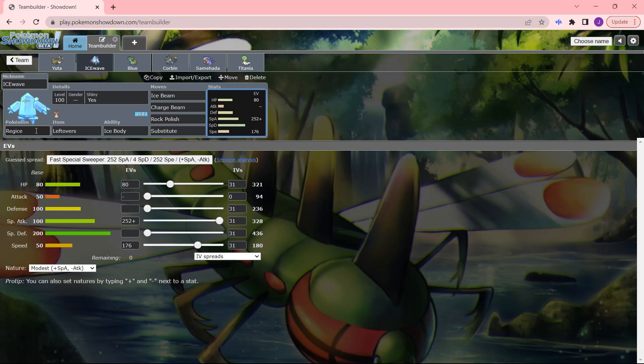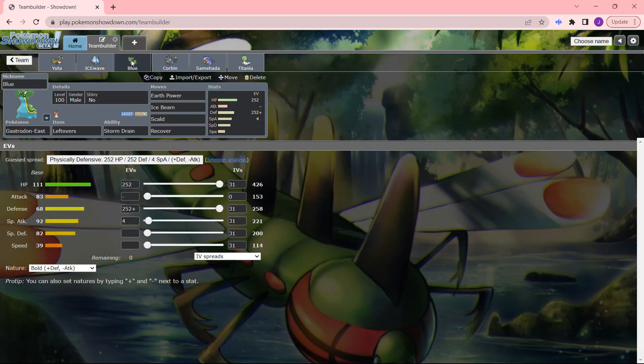My favorite Regi is actually Registeel, to be honest, but I'm very open to using this Regice. Blue will be on the final team here — always a crowd favorite and always one of my best Pokémon. Earth Power, Ice Beam, Recover, and Scald with a Bold nature — you guys all know Blue very well at this point. This is the last time you'll see it in this configuration because there's no Scald in Gen 9. Scald has been replaced with Chilling Water effectively, and Scald is now a Volcanion-exclusive move, even though Volcanion has Steam Eruption that does the same exact thing. Game Freak, what are you smoking?